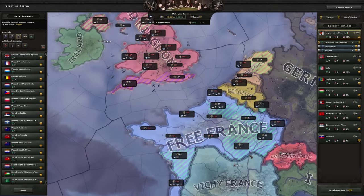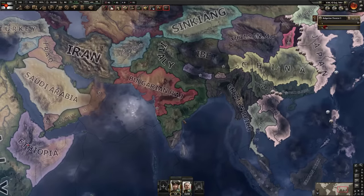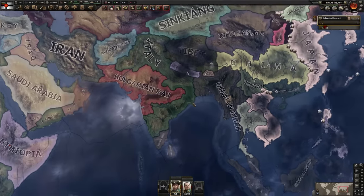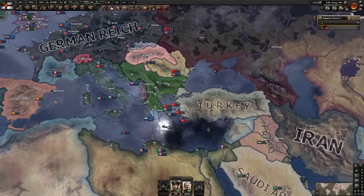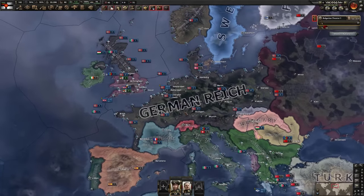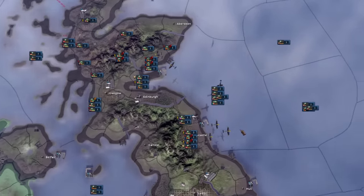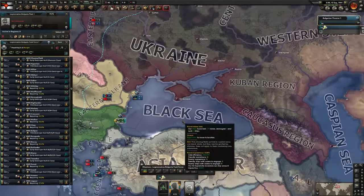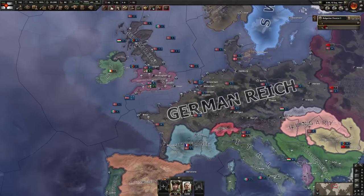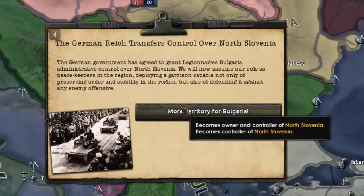I don't even know how I got that capitulation - I think it was the Axis doing something up north since I got pushed back hard, but there you go. I'm gonna take the bordering land and try to get a puppet in the UK - that could be useful. The peace deal does not look good. I thought I might run out of manpower so I puppeted the Bulgarian Raj - I put down a puppet in India. We got most of what we wanted except the Peloponnese and West Banat. The Germans also gave us northern Slovenia - don't mind if I do.